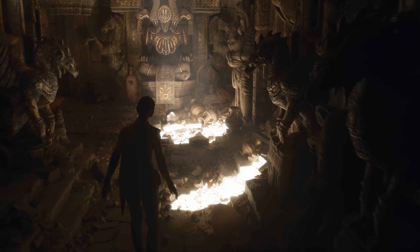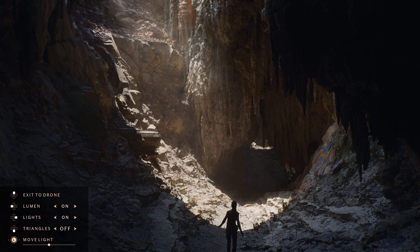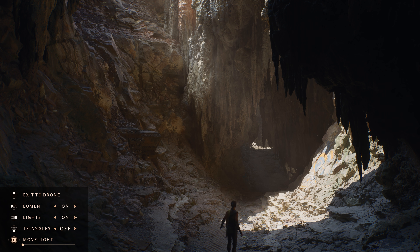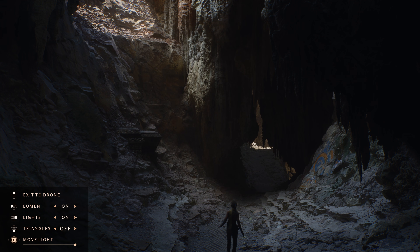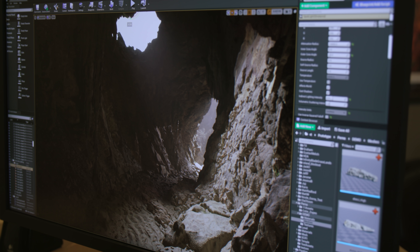It really unleashes the power of bounce light, and bounce light to photography and cinematography is the holy grail. When we turn on Lumen and we can have bounce light with no baked lighting at all, with real-time response to lights moving, it frees us up to really look at how the shots compose, how the lighting is helping tell the story — so we can spend more time moving things around and not worrying about locking to a certain setup and pretending that we have the light there.